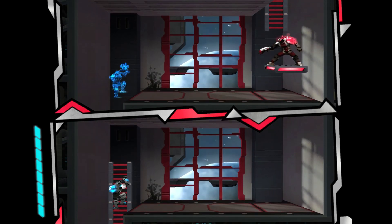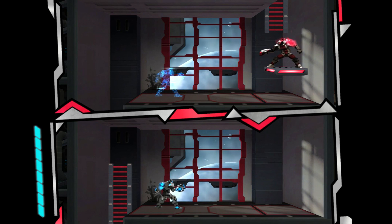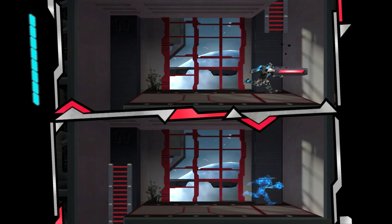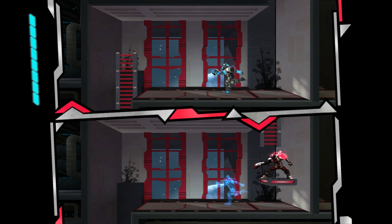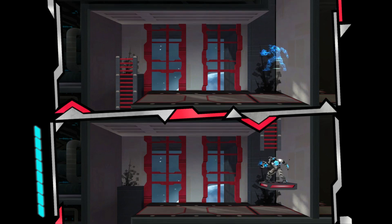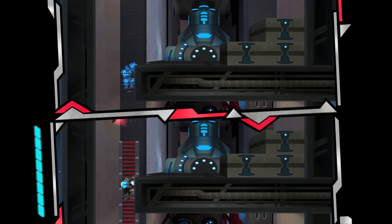Right now there's no need to switch, but when we get here at the bottom of the screen we can't progress. And you can see our top figure cannot be damaged. So what I can do is switch. Now this guy shoots at me because I'm a threat, and we use this platform and ladder to move on. The premise is there are multiple realities that have been fractured — you're essentially swapping your soul between alternate universes.